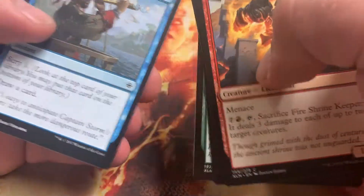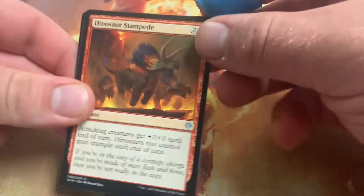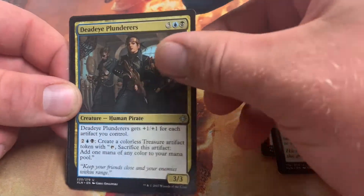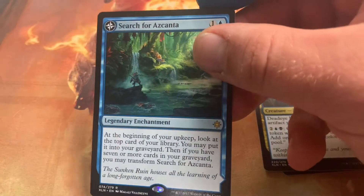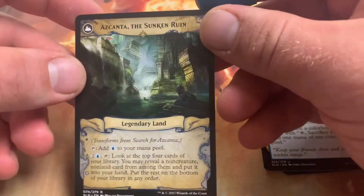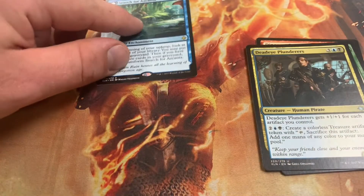This one only has three boosters in it — the last set had four. So it's just some basic commons, nothing terribly exciting. Opt — very playable. And on to our uncommons: we have a Dinosaur Stampede, an Archer, Deadeye Plunderers. We got a hit — we got Search for Azcanta! This is a hit from Modern, this is a really great card. It flips itself into Azcanta, the Sunken Ruin. If you're playing a blue-white control deck, you're definitely playing Search for Azcanta. So that's a great hit — let's throw that guy right up top.